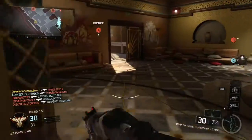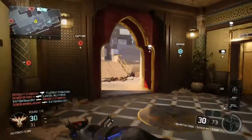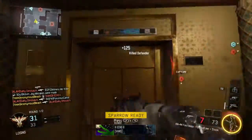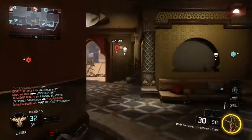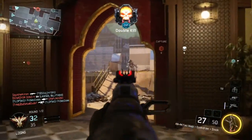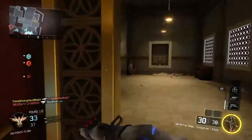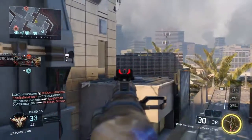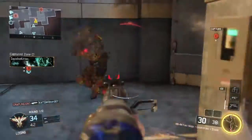Nine times out of ten it's going to be a lot easier to just play domination, because if you play the objective you can get your specialist a lot quicker. One good thing about domination is the spawns — they are always constant if you're holding two flags, so you know where enemies are coming from. I also recommend getting into ground wars, because more people means more kills, which means you might finish this challenge faster.